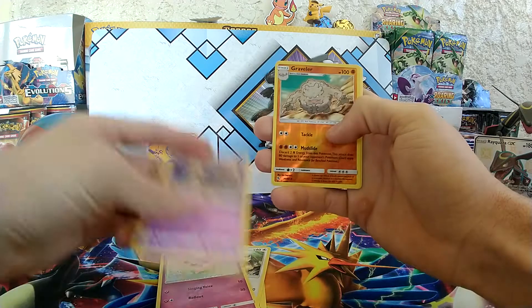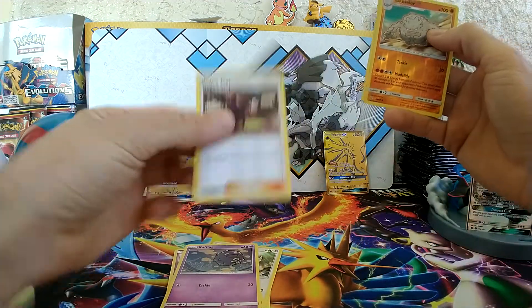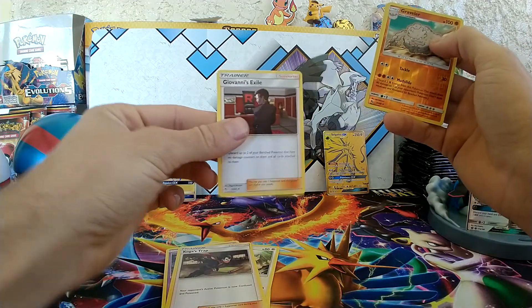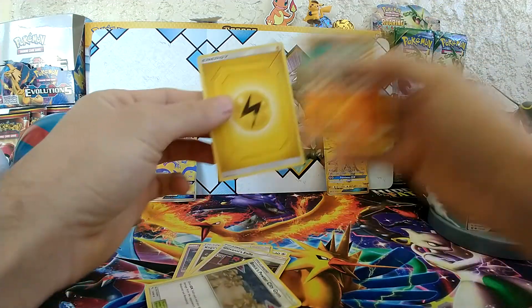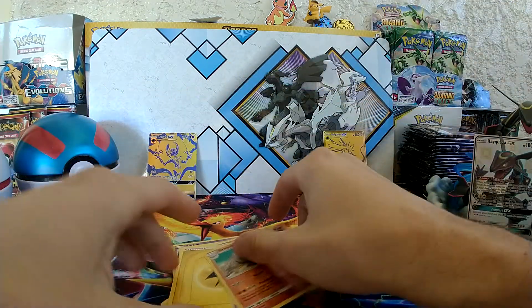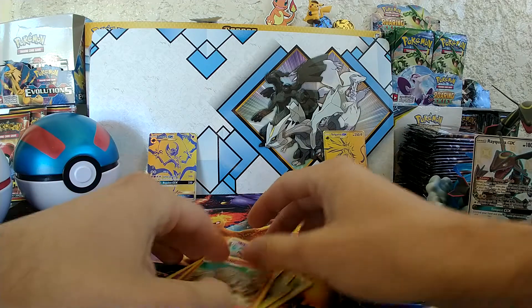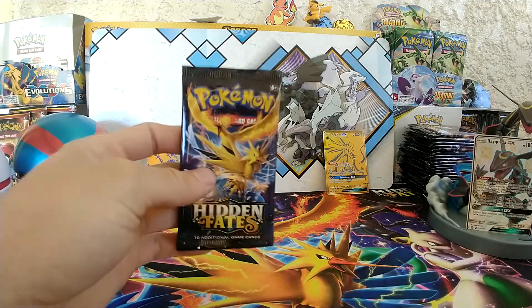Jigglypuff. Ooh — Reverse Graveler, cool. Coming from the rear: Koga's Trap, Giovanni's Exile, Brock's Pewter City Gym, Electric Energy, and an Arbok. Nice. On to the next.